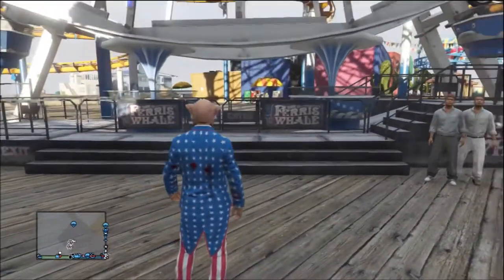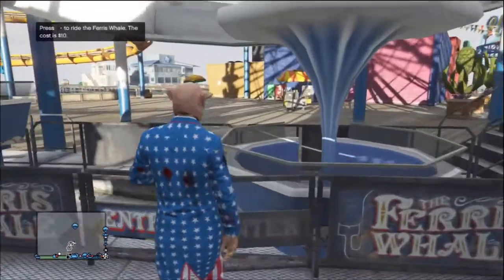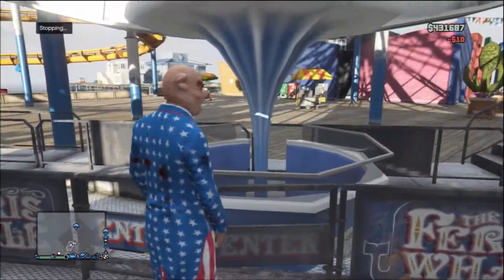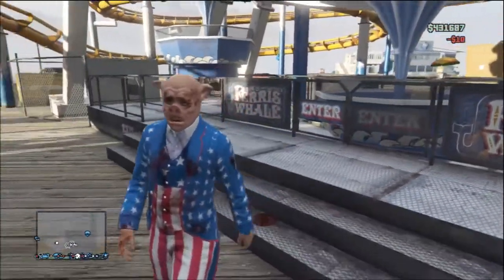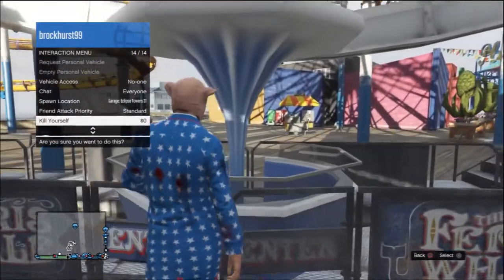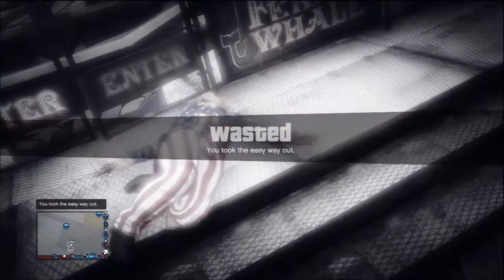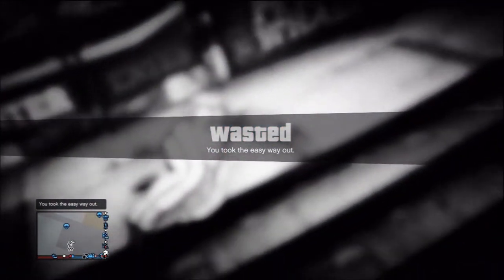So first of all you want to go up to the ferris wheel and go to the entrance. Then you want to buy the ferris wheel, then back down the stairs and go to the interaction menu. Then you want to highlight over 'kill yourself', go back up and press it, then hold Triangle or Y if you're on Xbox.